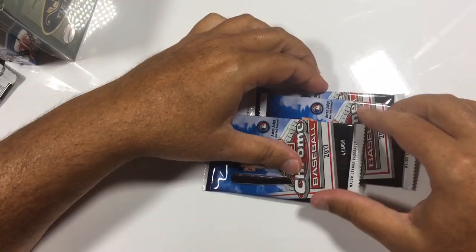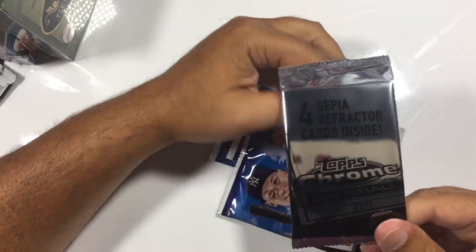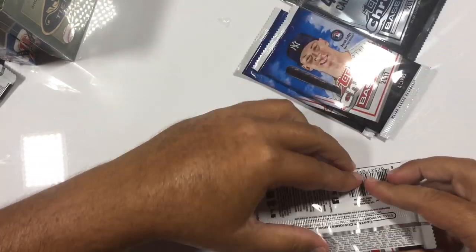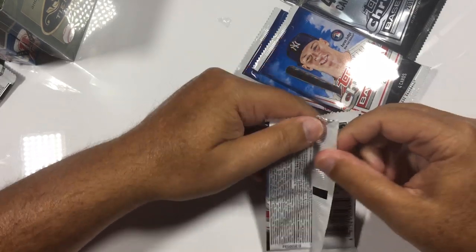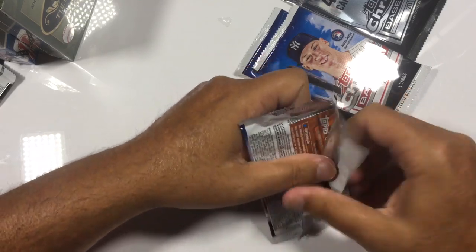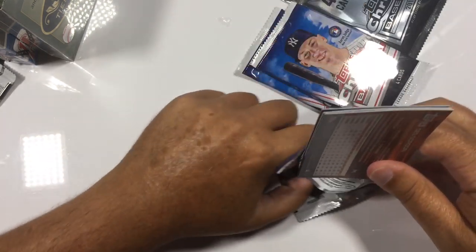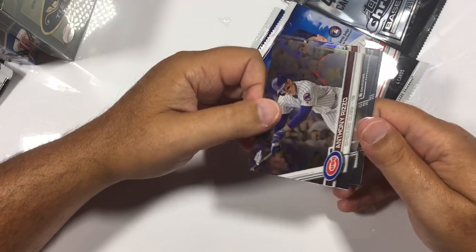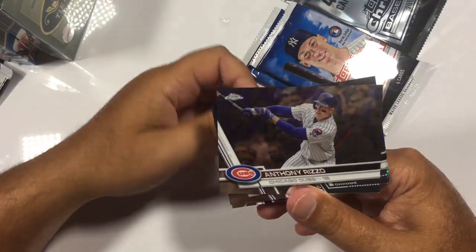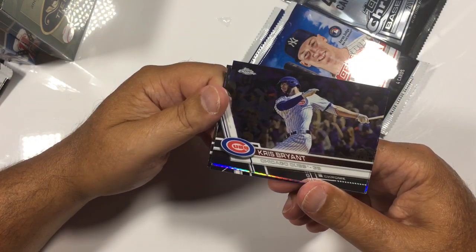We have three more of the Chromes and then we have four refractors. We'll finish the regular Chrome packs first. Since I started, I decided I'll do the Tier 1 last — I forgot it has the two autographs and one relic inside. There's a nice Anthony Rizzo. Kris Bryant — nice back-to-back Cubs right there.